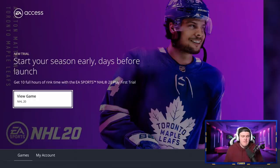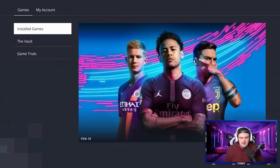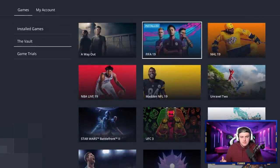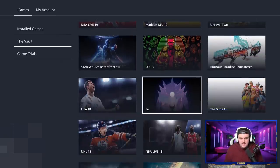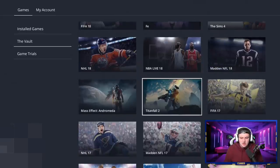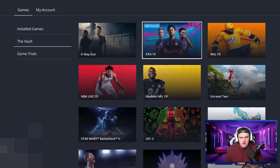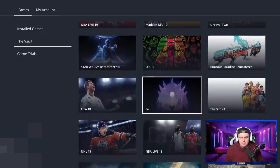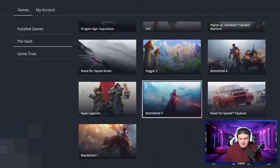When you load up the EA Access Hub, it comes up with your installed games. I only have FIFA 19 installed. There's also the vault, which allows you to download and play a whole range of games for free with EA Access — for example UFC 3, FIFA 18, and others. These don't have time limits on them. Some of the later games like FIFA 19 or NHL 19 might have a time limit, but most of them probably won't. You can just go on and enjoy these games for absolutely free.